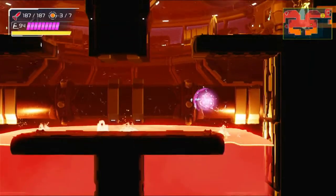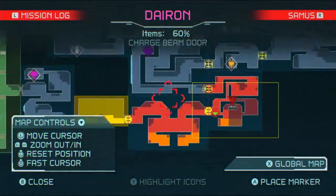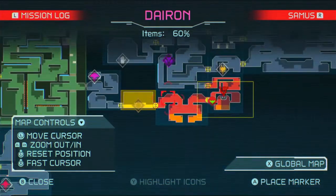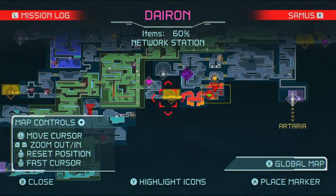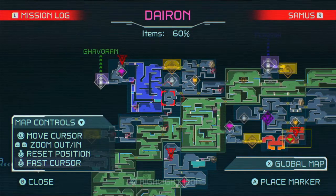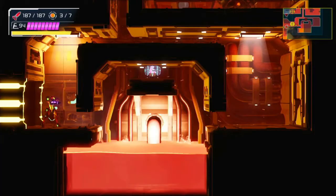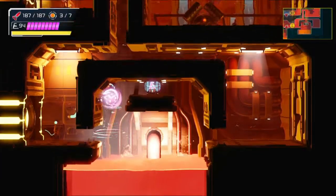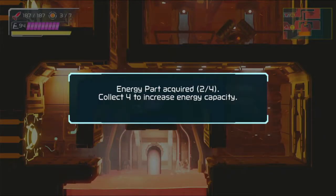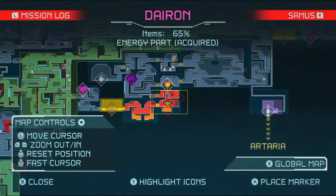I'm just going to double check though. I'm definitely not going to get every room lit up completely. I feel like if you got every room in an area or something like that, it should just light up everything in that room. Or like if you find all the doors or something like that, find all the secrets, it should light up the room. That's my opinion on the map.